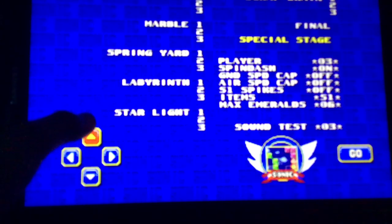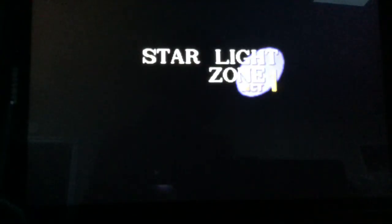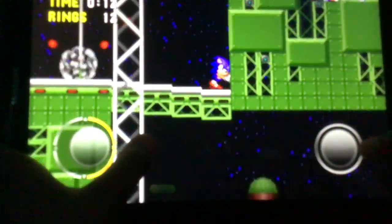You'll hear a ring sound, then you can go to any zone you want. I don't want to pick Knuckles — I want to pick Sonic. And then you'll go to any zone you want. I'm going to go to Star Light Zone because it has some catchy music. Is this an actual thing you can use to cheat the game with debug mode? Thank you, debug mode.